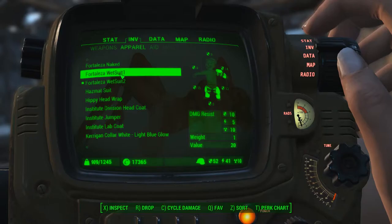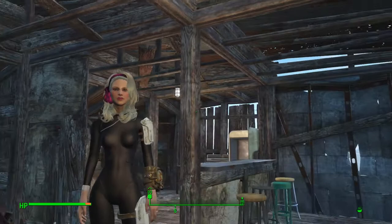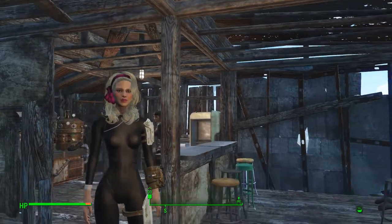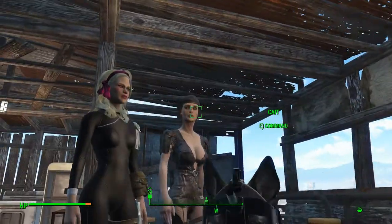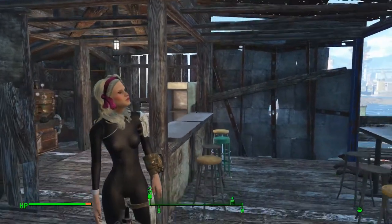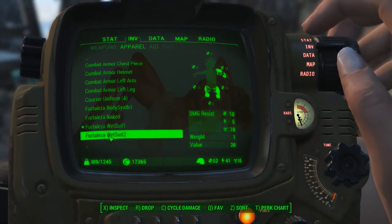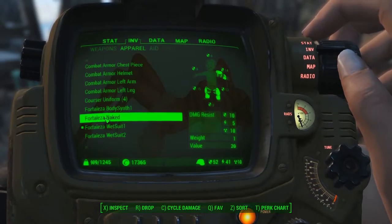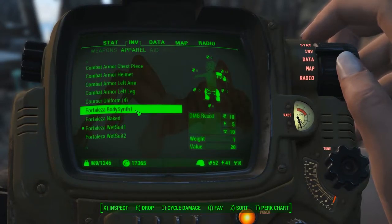Here's the Fortezella wetsuit — one version. It's got great style and everything but it has legs, and I kind of like the one without the leg covering. They're both great. I can't upgrade it because I don't have all the other parts — I scrapped all the leather I needed to make these things. Now there's also a Fortezella naked and a Fortezella body synth variant.